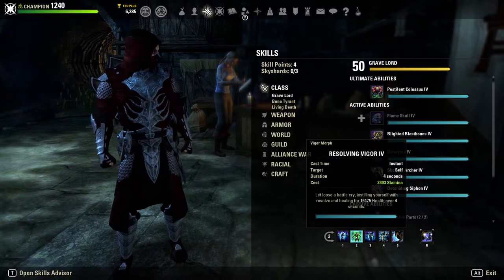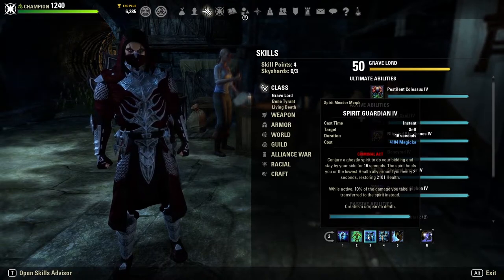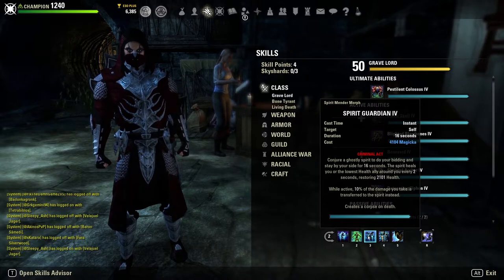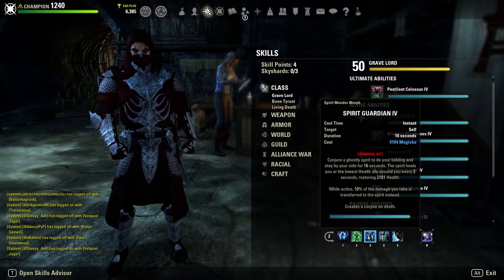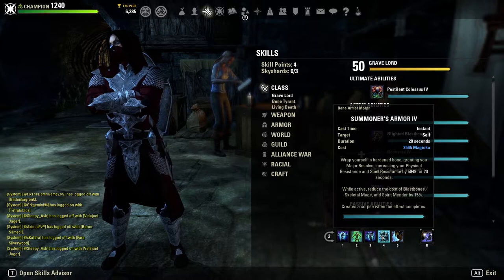Resolving Vigor is a 16,500 heal over four seconds — the primo HoT for the build, standard on any Stamina character. We also have Spirit Guardian, which is where a ton of our defensive capability comes from. It heals us about 2,100 every two seconds, gives us our active pet for Necromancer class passives, and — most importantly — provides 10% damage mitigation. That built-in 10% damage mitigation makes us incredibly tanky and is by far the best pet to run on this build.